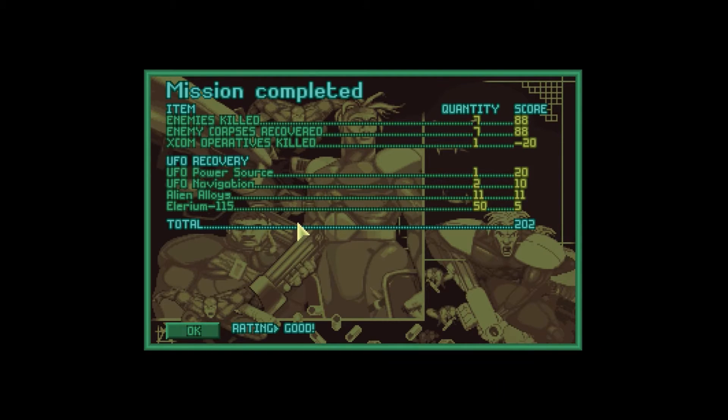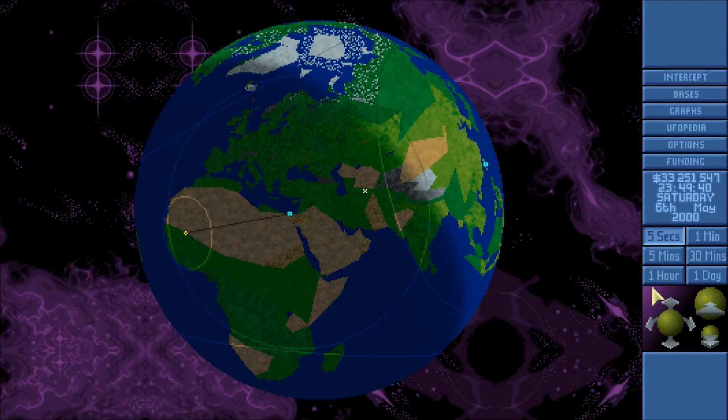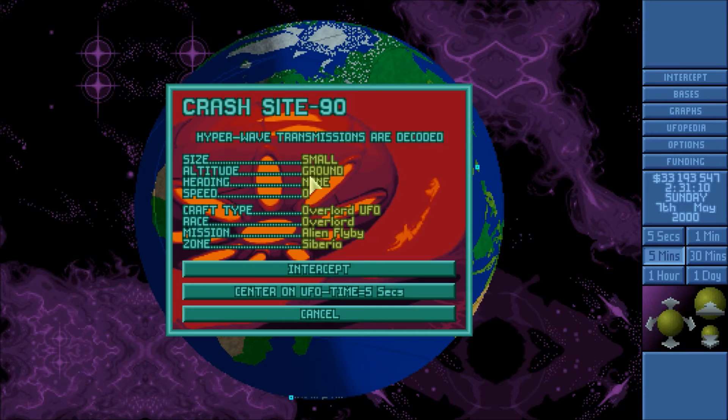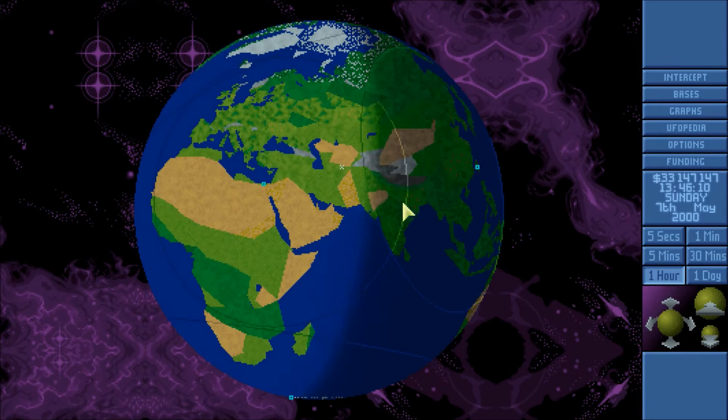We lost one, which is sad. But we got 50 Elerium, so we can make a couple of new flying suits. Captain Meridian. All right, so that was nice and quick and easy. Painless. Man, I wish I could do the Overlord UFO one. What does it mean? I don't know - it's small but I can't see it.